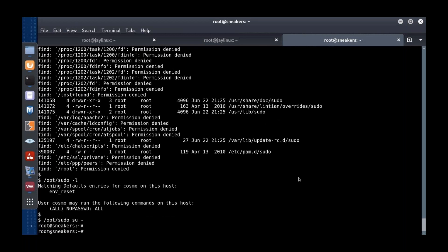So '/opt/sudo su -' and we're root. A lot of people type 'sudo su' without the minus on it, but that hyphen after su is really important — it makes it so it's really like you logged in as that user, you get their normal environment variables and a proper environment set up. That's basically our attack path. Let's look at our last flag.